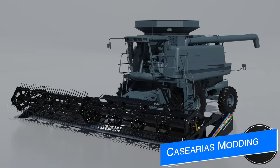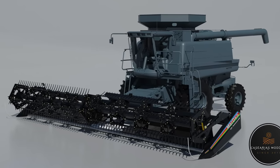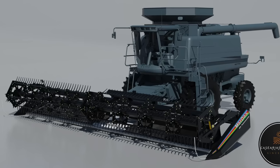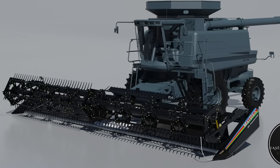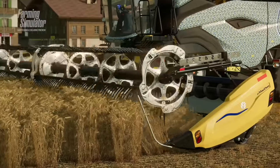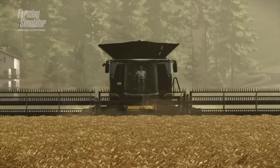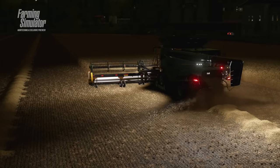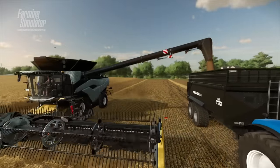Next up, Casarius Modding shows off something new for all platforms: the MacDon 973 and 974. The first mod in the series will be the 974 Flex Draper and the 973 30 and 36 versions. After that they still need to do the transport wheels and the CNH — aka the Case IH and New Holland — versions. We could also see a John Deere version as well. Casarius also addressed whether it will be a MacDon-branded piece of equipment, and they say yes, but only due to it appearing to be licensed from the New Holland video we got to see two weeks ago. We'll still have to wait and see.